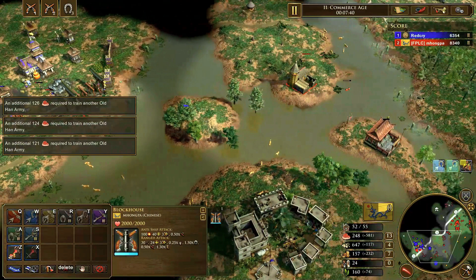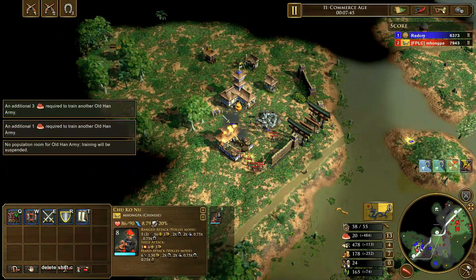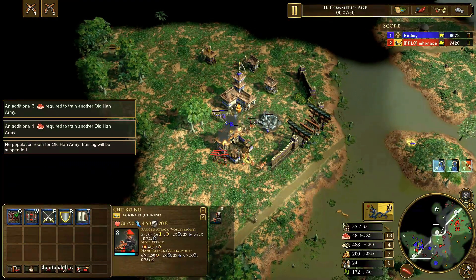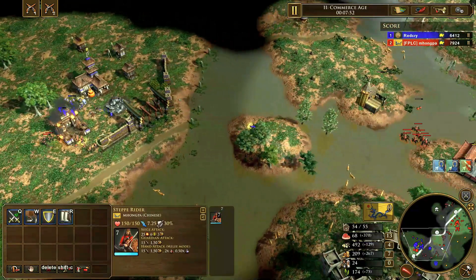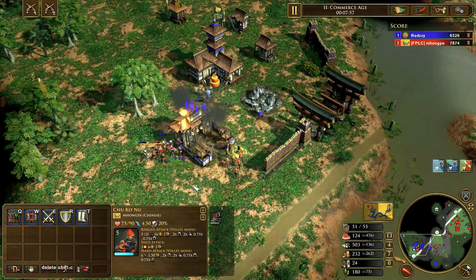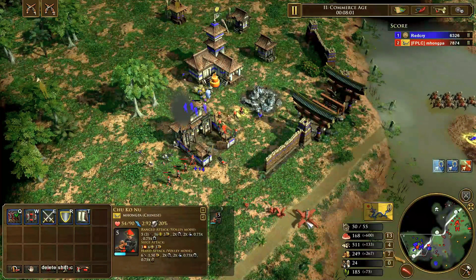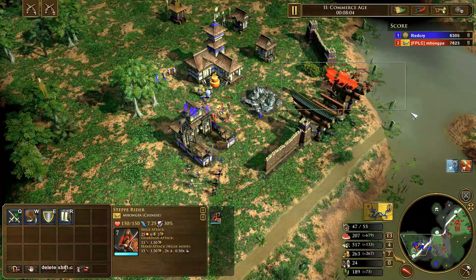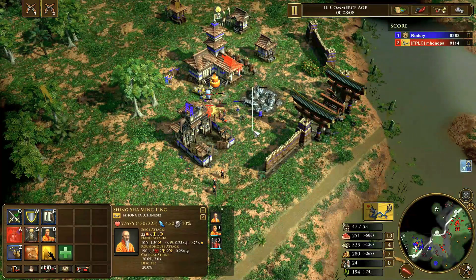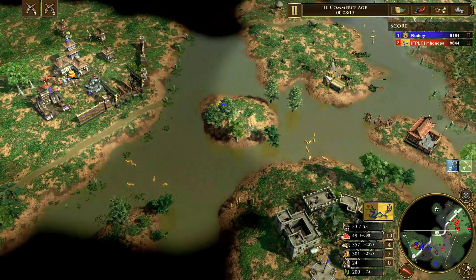Something to note: if you are applying a lot of pressure in Age 2 and making sure the Japanese player doesn't get to the third age — where they have a tremendous power spike — you might want to switch to the German consulate, because it will make your units cheaper. Or you can go British, because the Japanese military units are strong: the yumi archers are S-tier, the ashigaras are S-tier, and the naginatas are very powerful. Getting that extra 7% HP boost is critical.